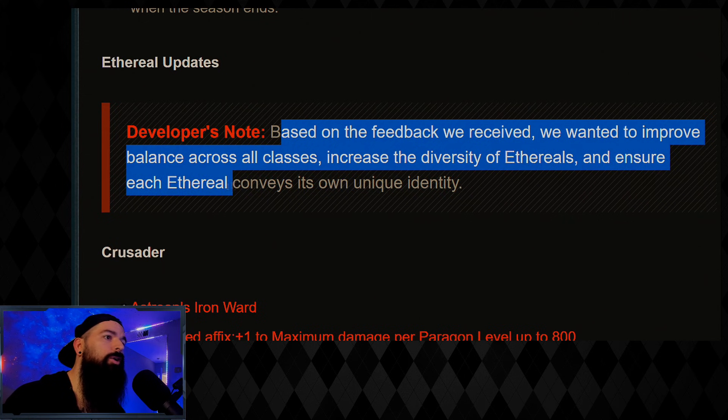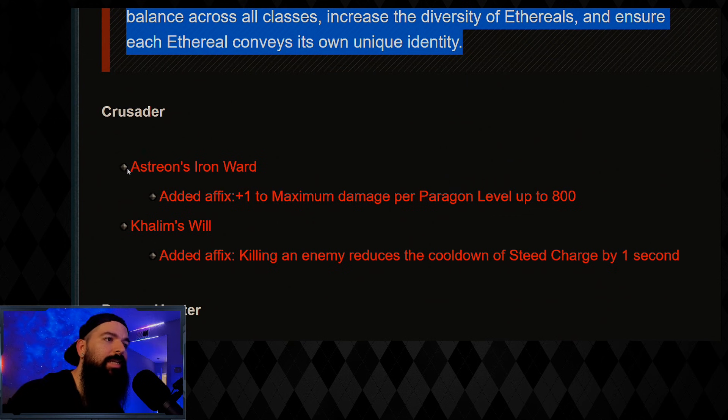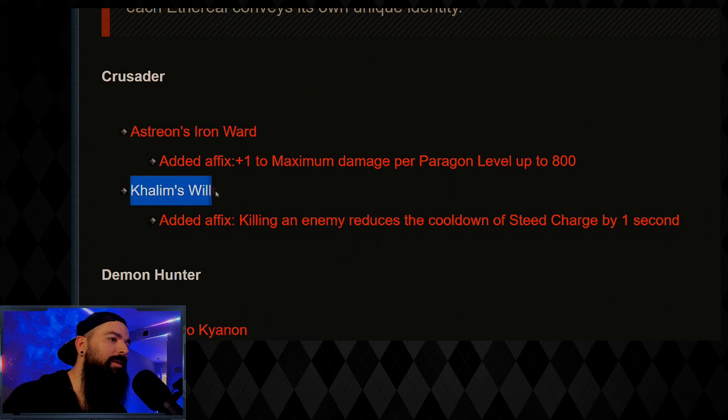For Crusader, they changed Astran's Iron Ward — they added plus one maximum damage per paragon level up to 800. Nobody was really using this, so now it does elevate the item a little bit, which is a good thing. This one I like tremendously.